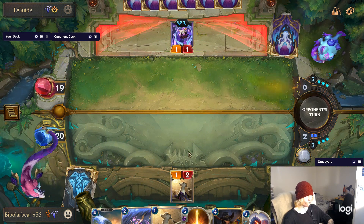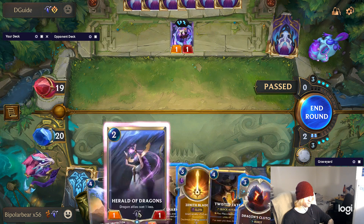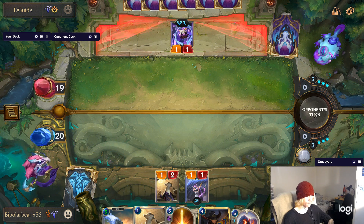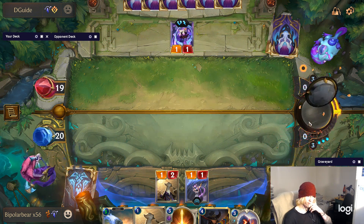So this guy's deck is pretty silly but I knew that I couldn't put Twisted Fate down because of Ezreal — he was gonna have all the pings to kill him, so I had to first worry about putting down cards that would survive.